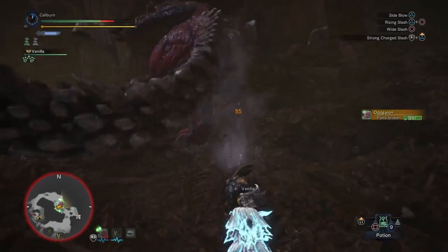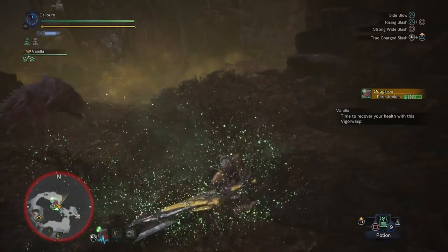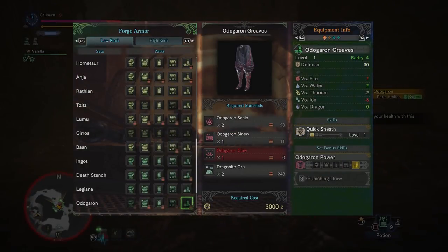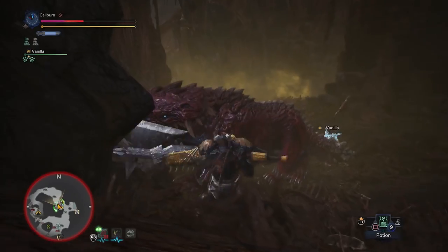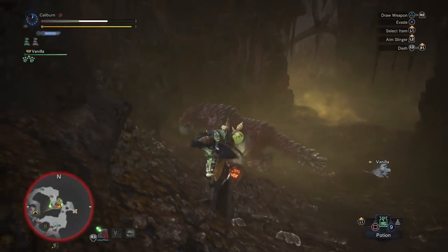Finish off Radobaan, then Legiana. Neither of these monsters have much offerings for us. Next is Odogaron, and its set is reasonable. The 3-piece set bonus of Punishing Draw can actually be utilized effectively on Greatsword. Pick up the Odogaron Coil for Critical Eye, and the Boots and Helmet if you want Punishing Draw. The Odogaron Helmet is only good for hunting Odogaron, but you'll lose the very valuable Quick Sheath or Focus by dropping it. The Odogaron Greaves double your defenses compared to Jyura Greaves, so that's a reasonable tradeoff.